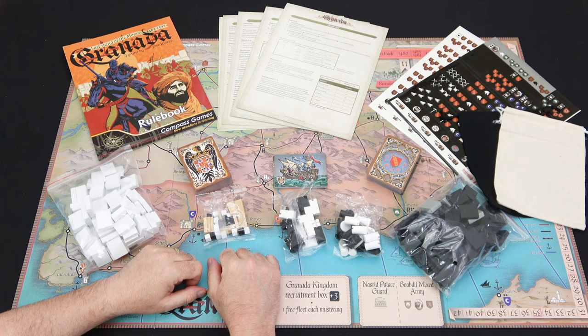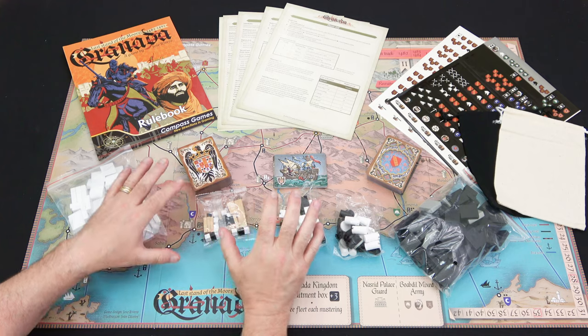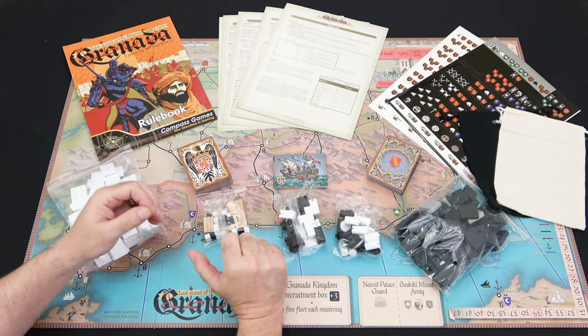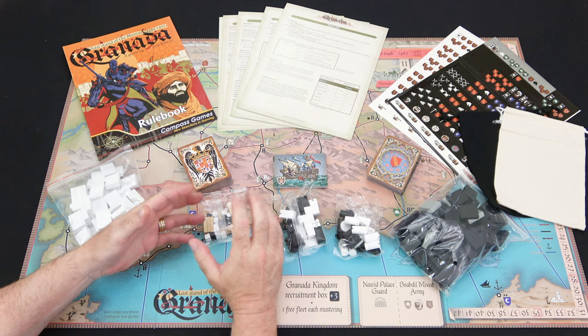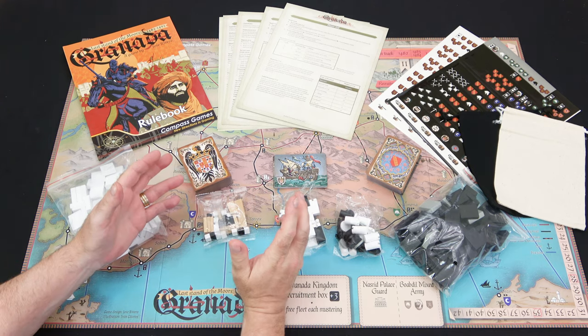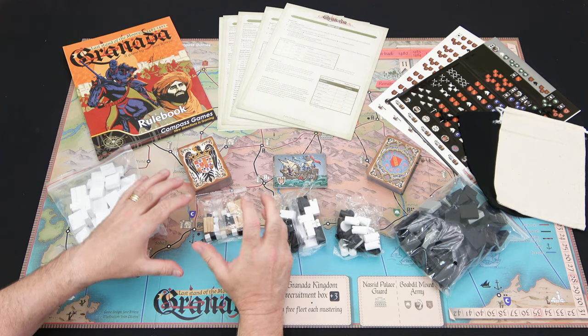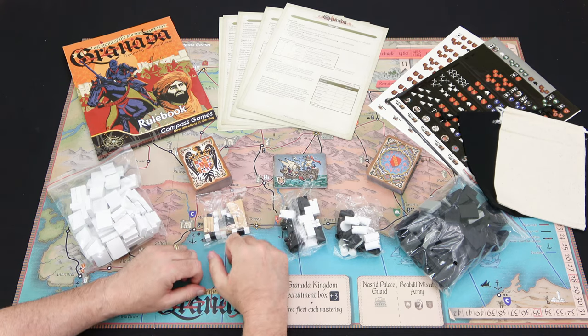And that is a look at everything you get inside Granada, Last Stand of the Moors, 1482 to 1492, designed by Jose Rivero and published by Compass Games. Once again, we get a big heavy box of goodness from Compass, who just keeps knocking it out of the park — fantastic top-notch quality production that looks beautiful on the table. If you are a fan of Sekigahara, you're going to want to check this one out, because it is derivative of that system. It's not the same game — it uses the same framework but expands on it quite a bit, as now you're dealing with a wider theater and both naval and ground combat.